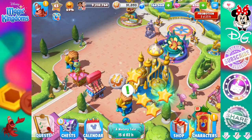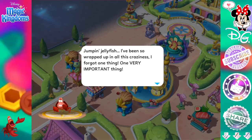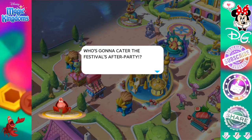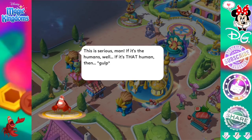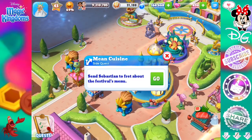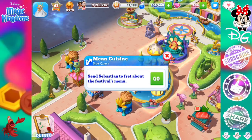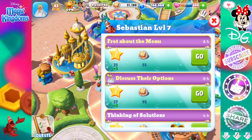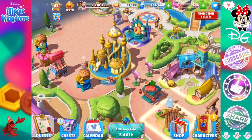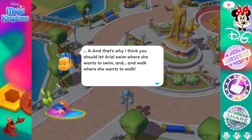More dialogue. Jumpin' chili fish — I've been so wrapped up in all the craziness, I forgot one thing. One very important thing. Who's gonna cater to the festival after a party? This is serious, man. If it's that human, then... Mean cuisine! So this is a side quest — send Sebastian to fret about the festival's menu. That's eight hours, but I'm not gonna be doing that. I'm gonna get him to discuss their options with King Triton. As I said, I am not using gems, but I've had to cut a whole bunch of clips, because there are so many and they are so long — I would have had to do like a hundred videos.